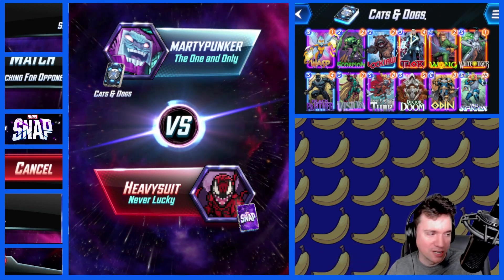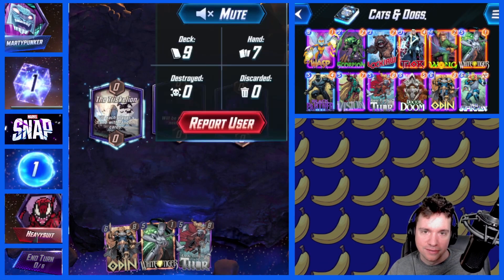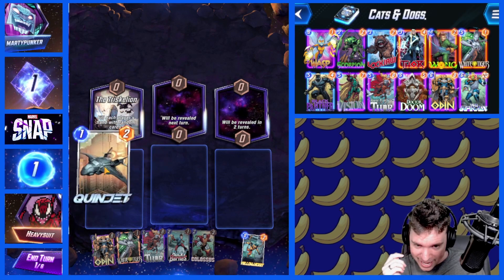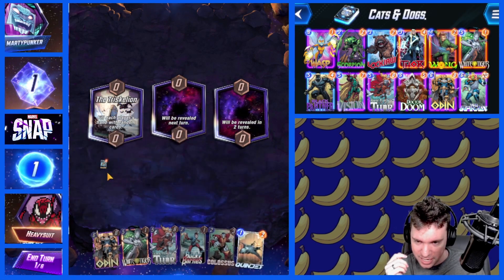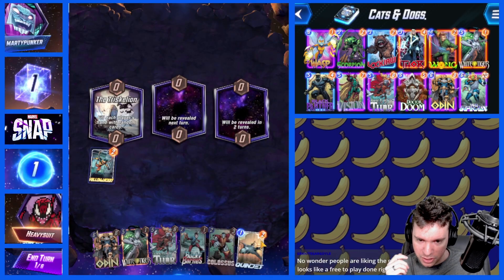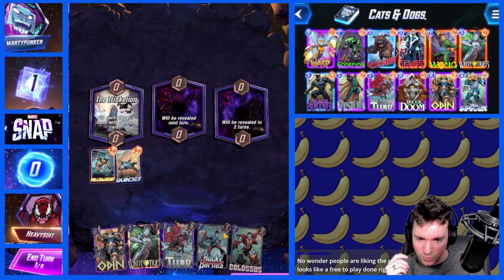Never lucky — what a good title. Oh no, not Triscallion. Do I have anything I can play? I actually got two of the best ones to draw. So we can play Yellow Jacket for free. We want to play this first because it gives our cards at this location minus one power. And then we play Quinjet and it makes these ones cheaper.